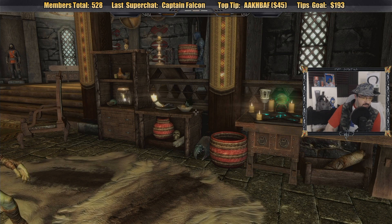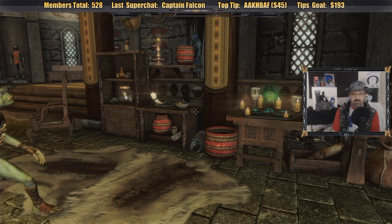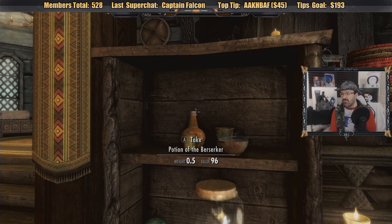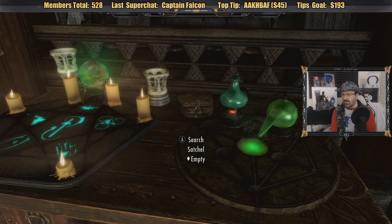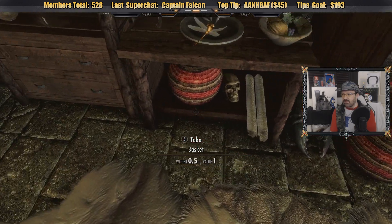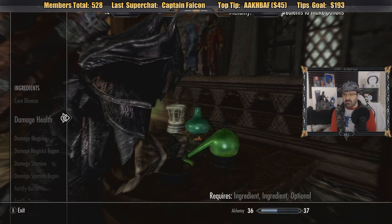There's a barbecue? Nice! Legend Kill is going to barbecue after the stream — what kind of meat are you making? I wish I had another Enchanter's potion that would allow me to enhance enchanting, but I don't.